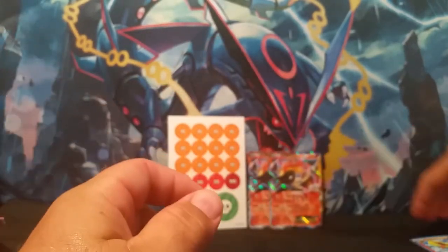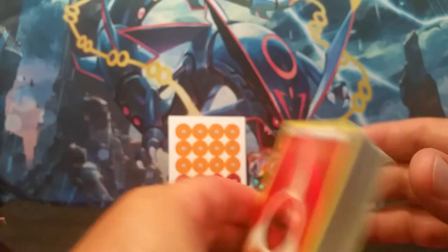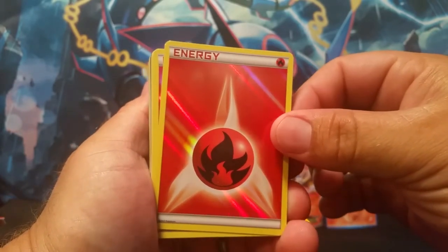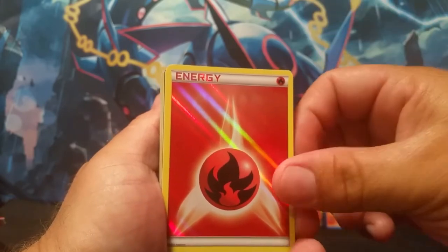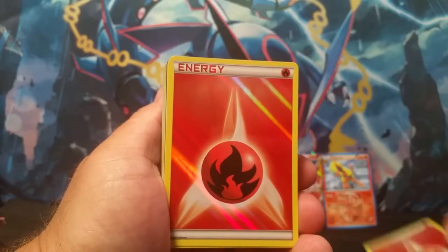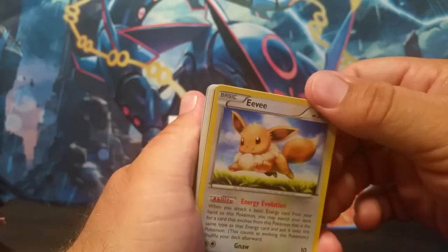Inside your Moltres battle deck comes your 60-card deck. Some of y'all really liked the holographic energies, and so now we've got more. We are going to start out with them. We've got a Fire Type Energy — another one, fire type energy again, so that's three, and then a fourth, a fifth, a sixth, fire type holographic energy, a seventh, and we get eight of them. So that's very nice for those of you who like to fill your deck up with nothing but shininess.